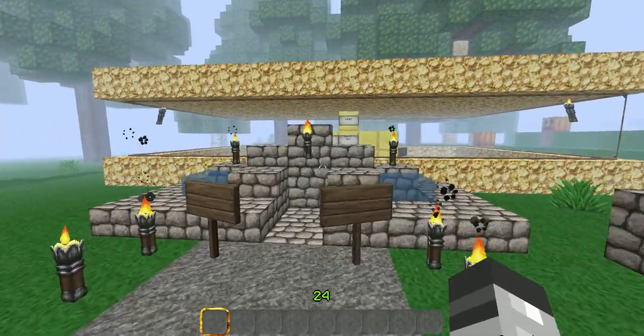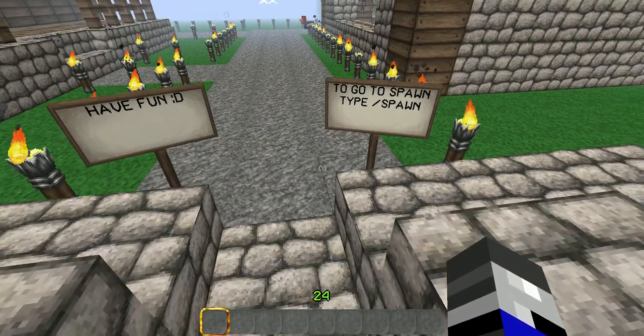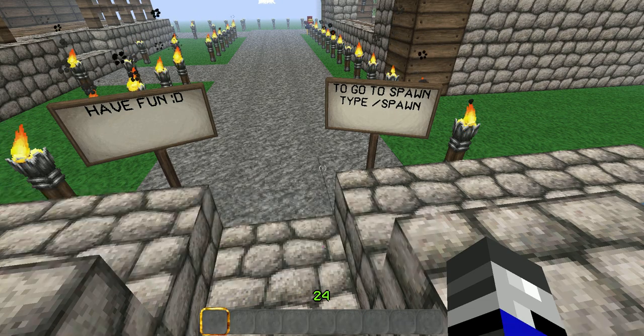So when you warp to free build, you can see how it tells you to have fun. If you ever need to go to spawn, type slash spawn.